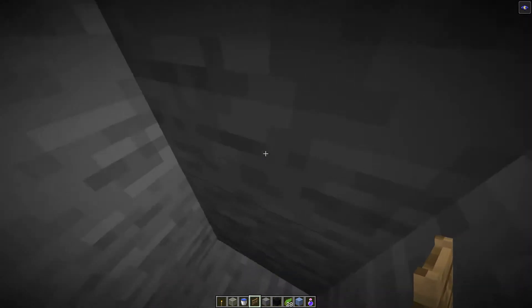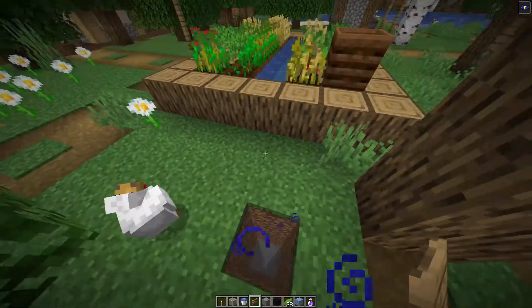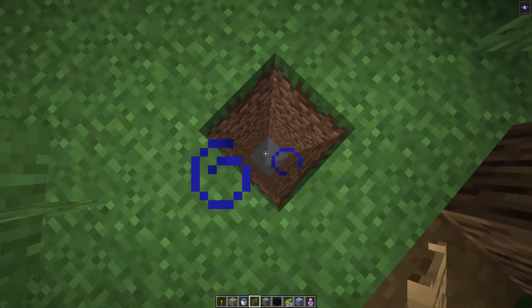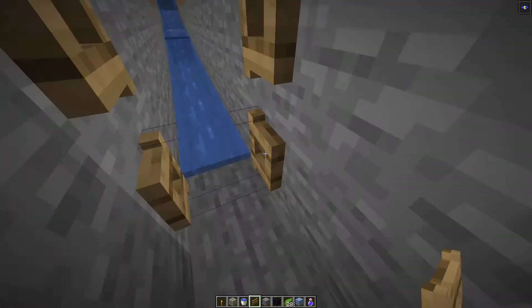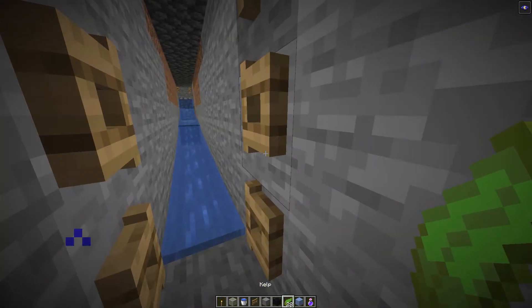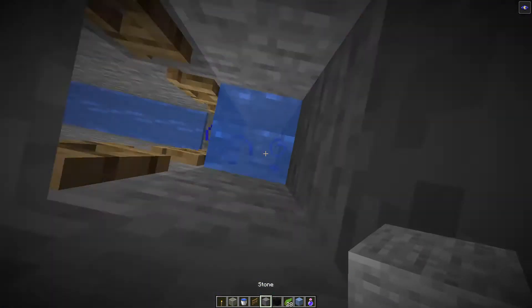In survival, you're probably going to use the two-block method so you don't kill yourself with gravel, and go straight up. So we've made it to the surface. Depending on how low that mob farm is, you just want to go up roughly 30 blocks for this pit. Once you've done that, you can either use the kelp trick to get the water sources in here, or you can just place bucket by bucket — I'm going to show you both methods. Obviously that was the bucket method.